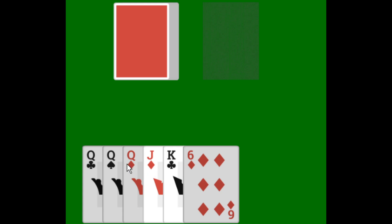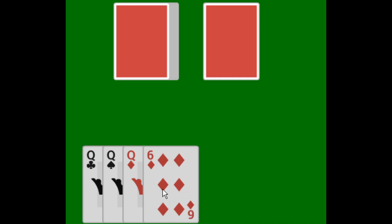I said top and bottom before — my apologies. What I mean is first and fourth. The first card is the card on the top, and the fourth card is the fourth card in the tableau pile. When the first and fourth card are of the same suit, the two middle cards are discarded to the waste pile.